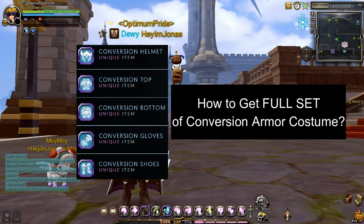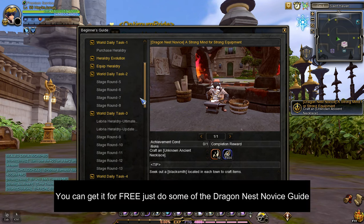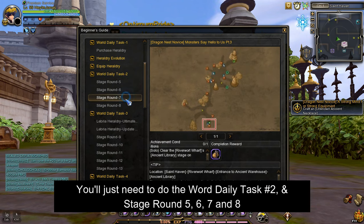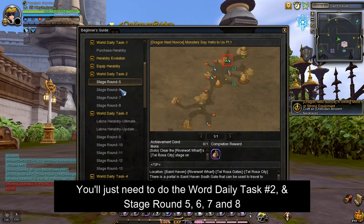Let's answer the first question: how do I get Conversion Armor Costumes? To get a full set of Conversion Armor Costumes, you'll just have to clear some tasks in the Dragon Nest Novice Guide. You just have to clear the World Daily Task Number 2, and clear Stage Rounds 5, 6, 7, and 8, to get all Conversion Armor Costume Pouches.